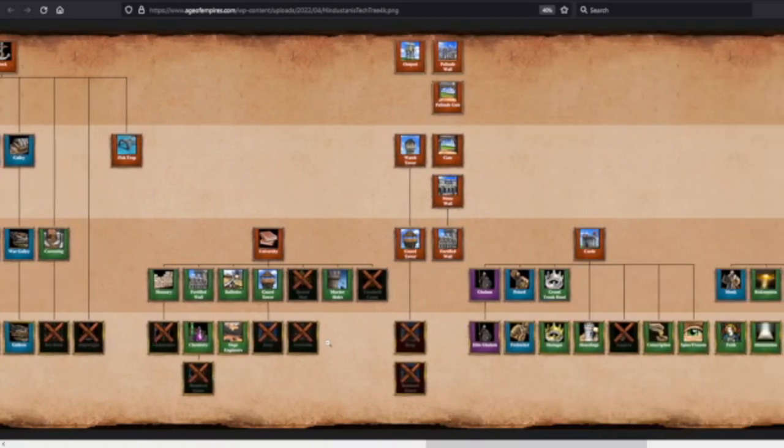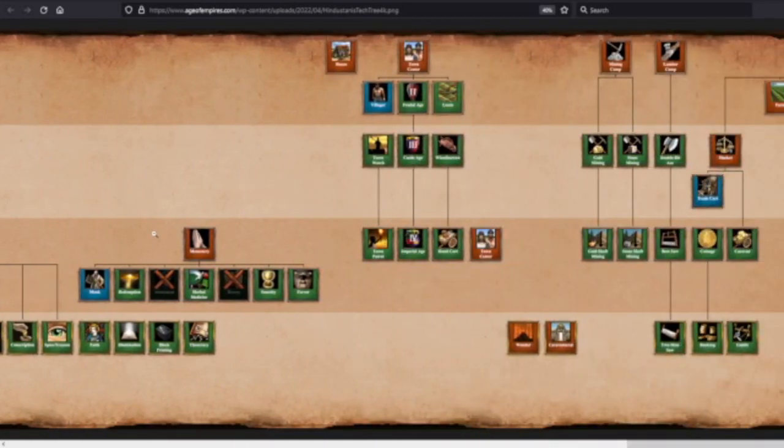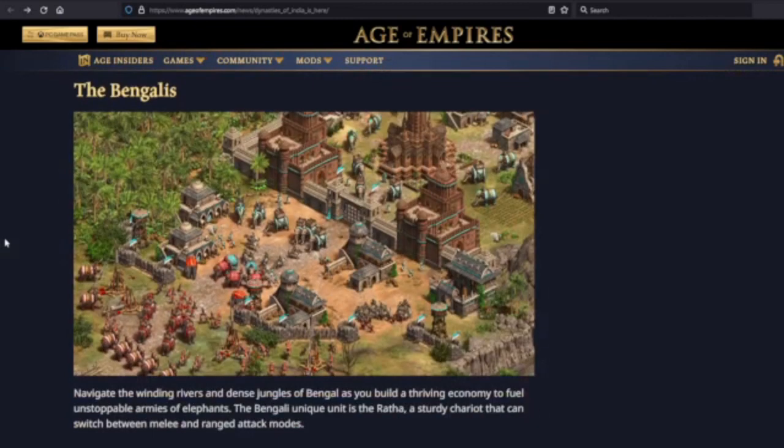Hindustanis University: missing Architecture, Bombard Tower, Keep, Arrow Slits, Heated Shot, and Treadmill Crane — not the best University, but you do get Ballistics, Siege Engineers, Chemistry, and Murder Holes. Monastery: missing Atonement and Heresy, but you get everything else — that's okay, those aren't the most important techs. Town Center eco looks good, missing only Crop Rotation. So, that is my off-the-cuff review of these four new civilizations — three with the DLC, one for free. We're going to miss the Indians, but this looks like a really fun expansion.